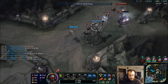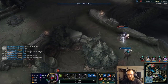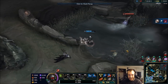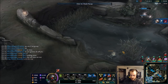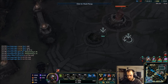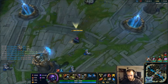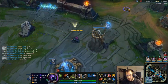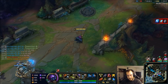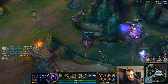Damn, I was so close — that Nami saved her so much. Kill her! Kill her! Yes, go Camille! Get that inhibitor down. Nice escape. Xayah is down — get the damn inhibitor. FTA.